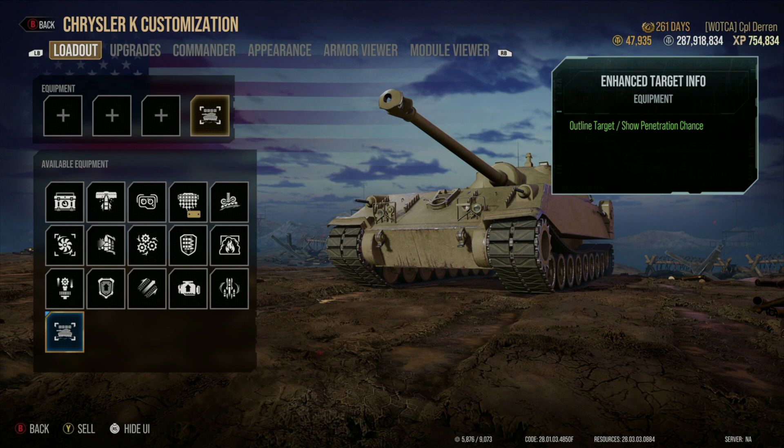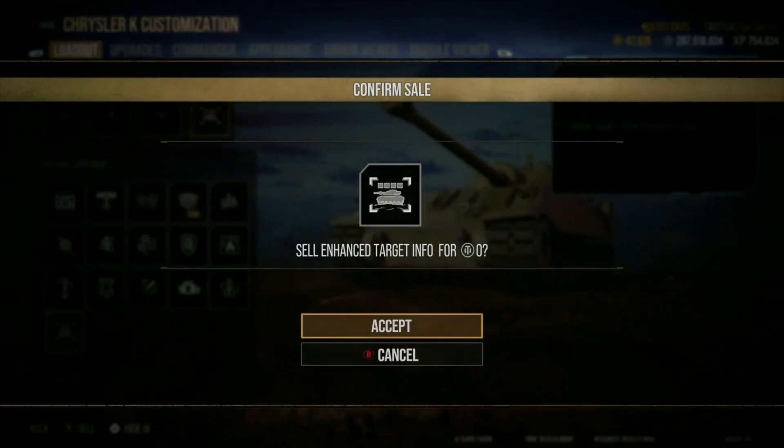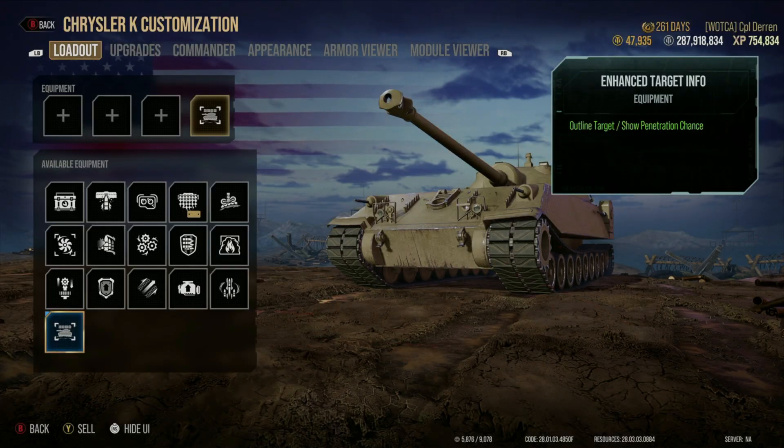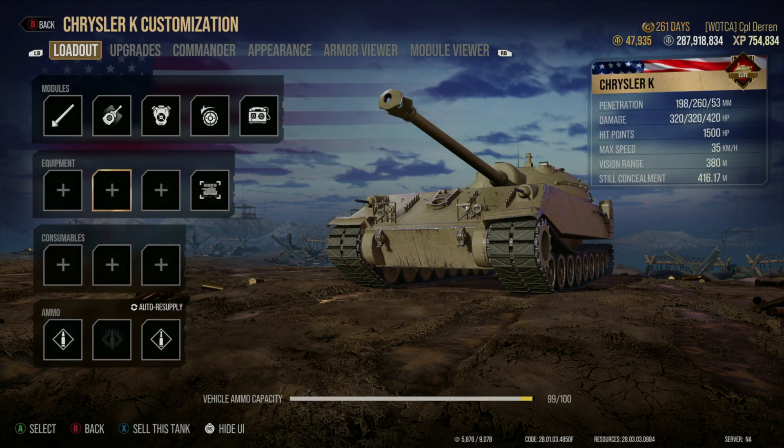For a new player, I highly recommend you keep that piece of equipment. Otherwise you're probably going to have a miserable time without that information on screen. If you go and sell it, you will not make any silver off of it — you can sell it, but it's just not worth it for someone just starting out.